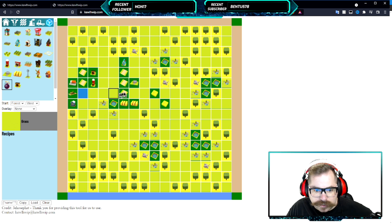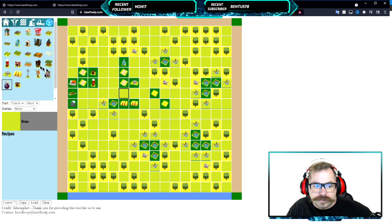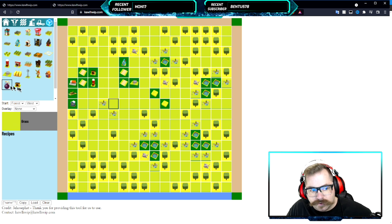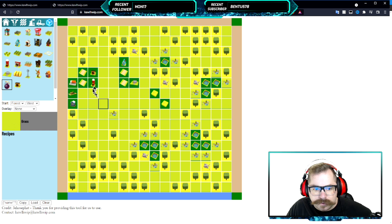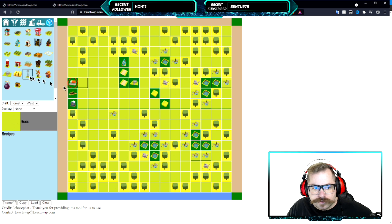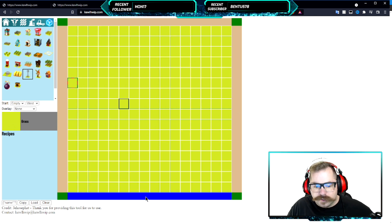If you don't use the Empty function, you'd need to use the bomb tool to delete individual items — that just takes time. Alternatively, if you click on a placed item and then click it again, it disappears. So you can double-click to remove, which does the same thing as the bomb but one tile at a time.